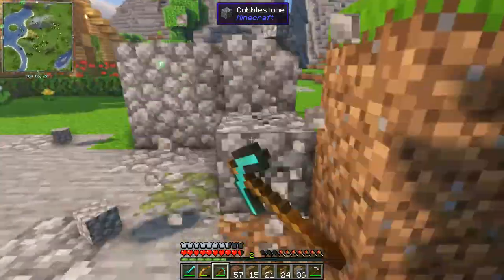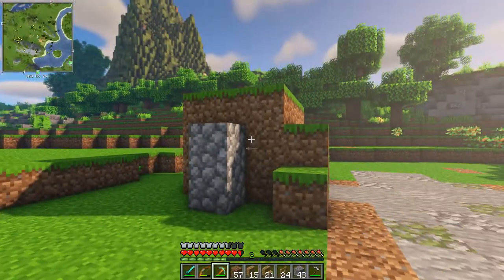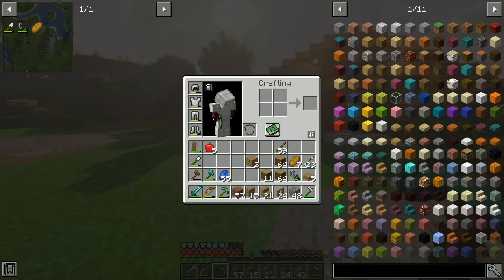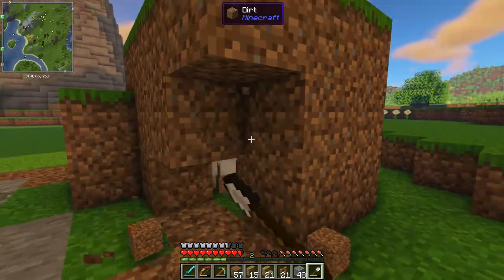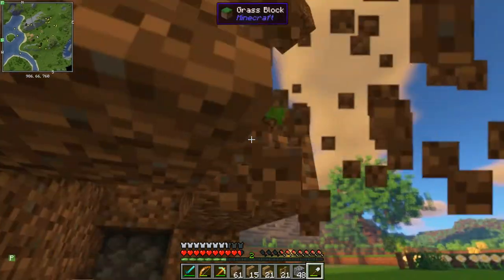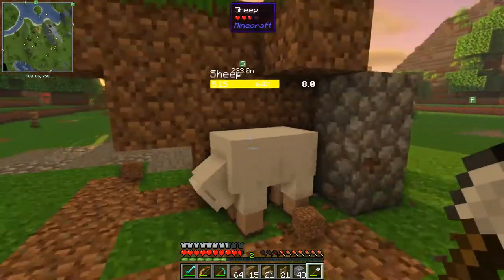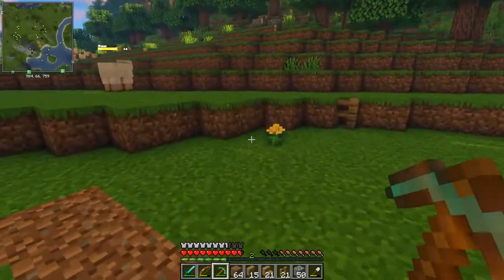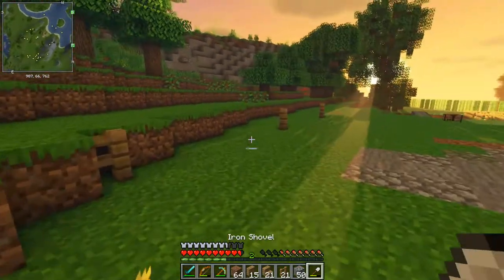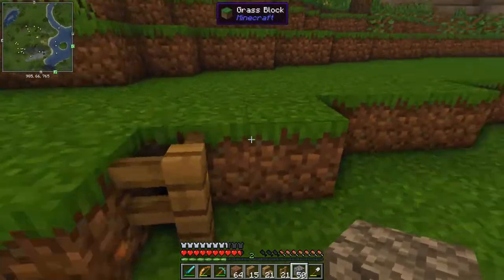Earlier in the game I had a sheep pen but now I think it's time for a bigger one. There's a sheep captured right inside that pillar of dirt, so I'm just gonna go ahead and let you out, little sheep. What have they done to you, just captured in this pillar of dirt! So let's get on with the build. I'll leave you with a few tips that I use - I'm not sure it's the best way but it's the way I do it.